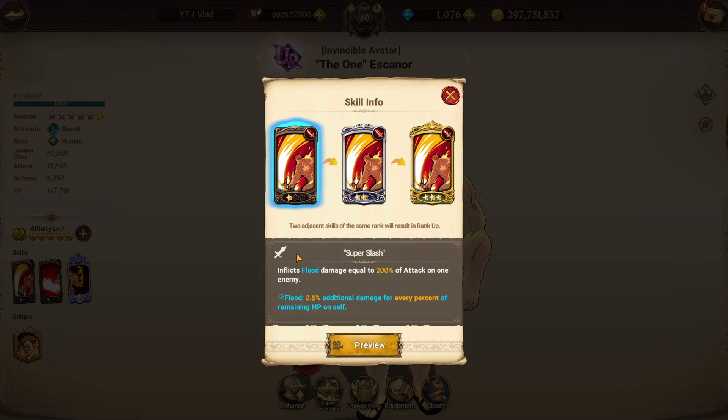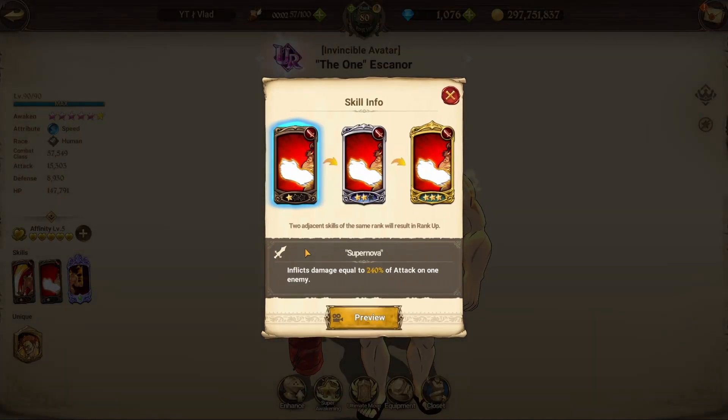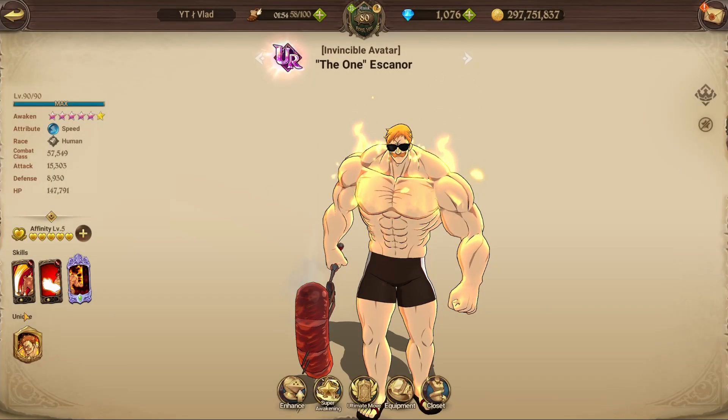His first skill is a flood skill — an insanely strong card. It inflicts flood damage equal to 200% of attack on one enemy. Flood is 0.8 additional damage for every HP you have, so if you're fighting an Escanor and want to make him do as little damage as possible, just try to make him as weak as possible. His other card is a typical attack card with no modifiers but still does ridiculous damage.